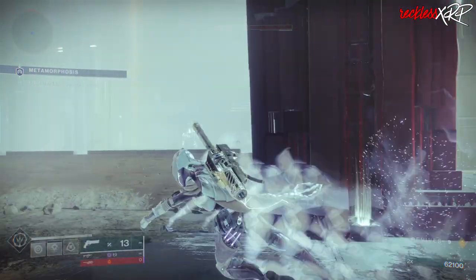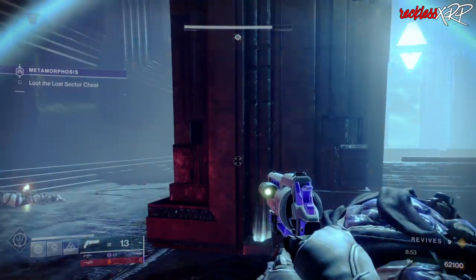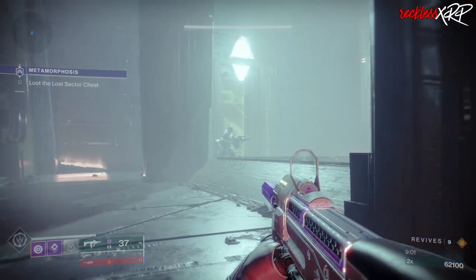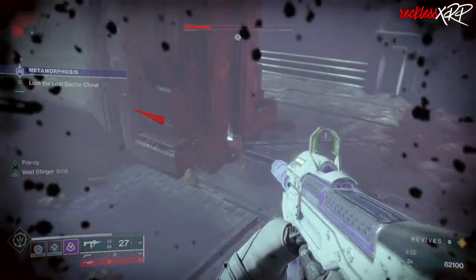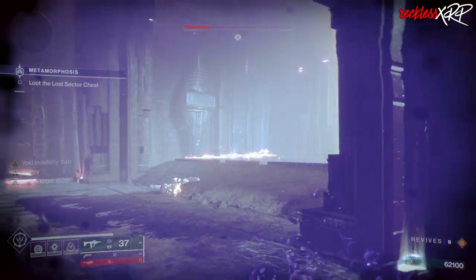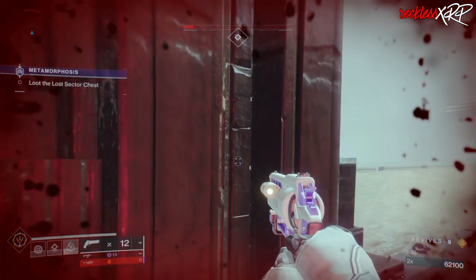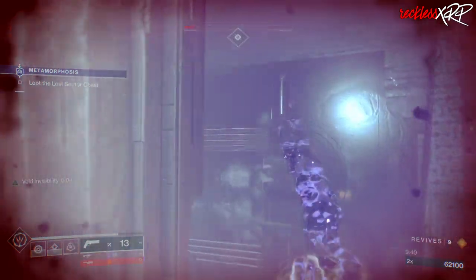There are tons of exotic options for hunters and it really comes down to your play style and the build you want to make. Personally, I will probably still use Stompees and just not jump as much, or I may use the Mask of Bakris and make a Stasis build for both PvE and PvP. There's a lot to think about when theorycrafting before Season 17. I don't think Arc or Solar 3.0 will be in Season 17 because there definitely needs to be a TWAB explaining all the changes to come, and we haven't gotten one yet.